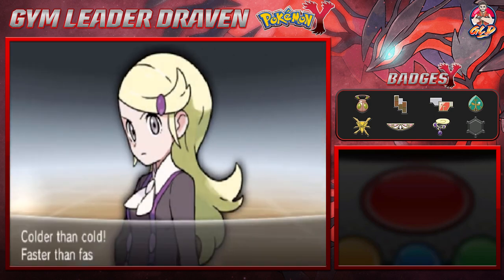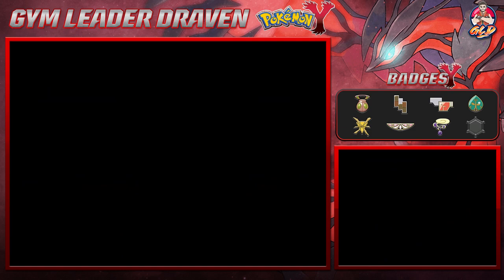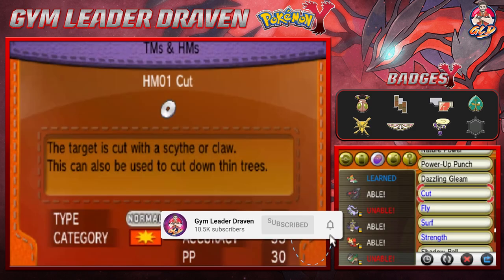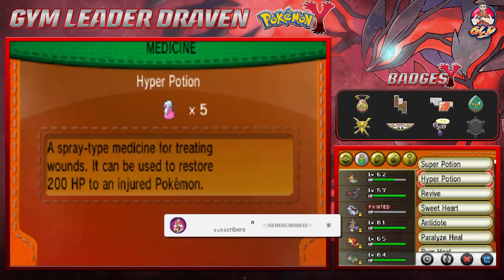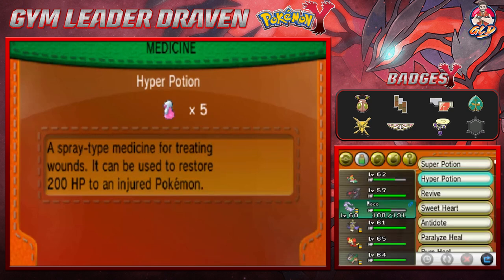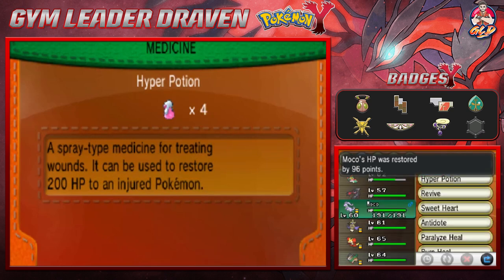Nacho Libre grows to level 62 without doing anything. Let's go ahead and revive our Pokemon — this is what happens when you get a little too cocky. You get beat in hilarious ways. Hyper potion off screen — I did buy myself quite a few full restores just for this occasion.